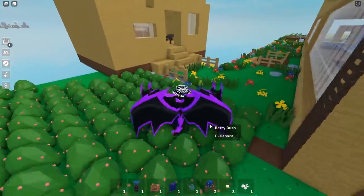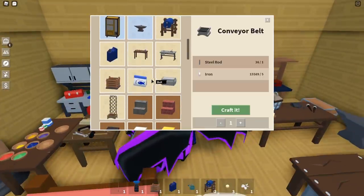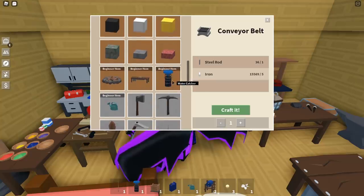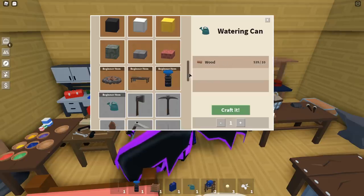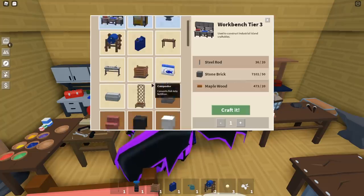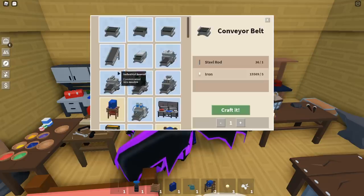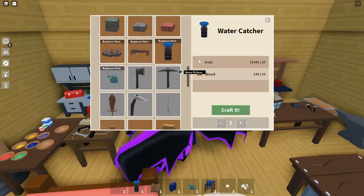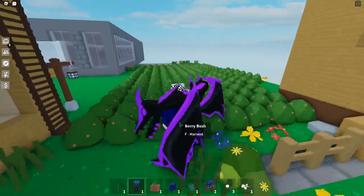The first things you need to make in this update are the water catcher and the watering cane. You need 10 iron for the water catcher and 10 wood for the watering cane — they're pretty easy to make. Make sure you make these two first. You need a tier three workbench to craft both the water catcher and the watering cane.